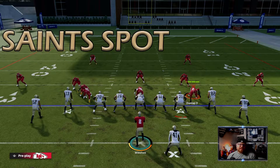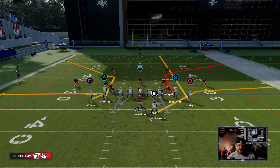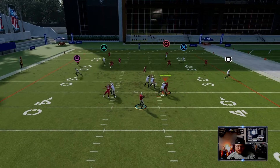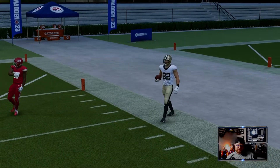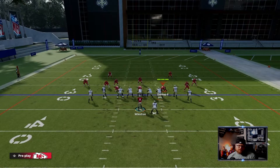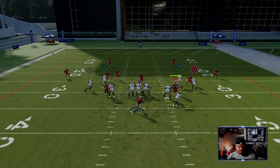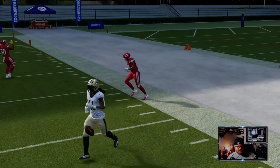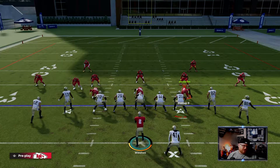The next play is Saints Spot. Saints Spot is very simple — we're going to run Landry on the streak and look for Troutman coming out on the flag. We've got a little levels concept with the running back and Troutman. Snap the ball in Cover 3, we're looking at R1, then we can go X over the top if we like. Most of the time you won't want to try to fit that pass in there. If the corner's playing back, you'll kind of want to go towards that running back and take the yards you can get.